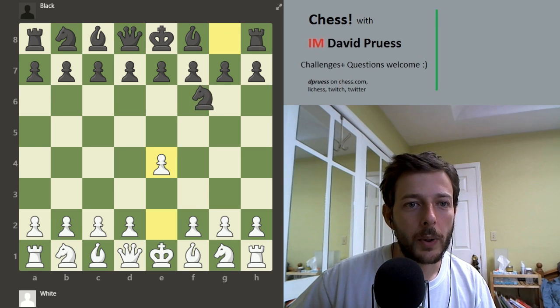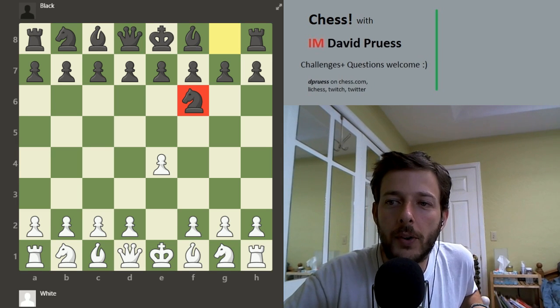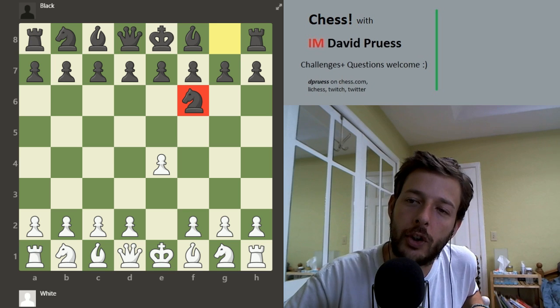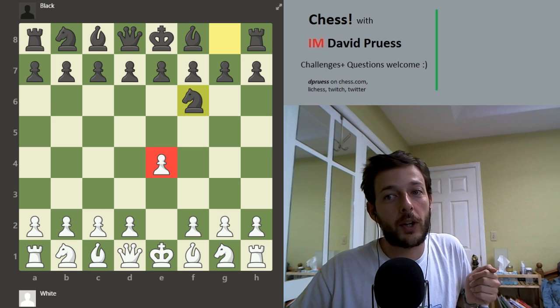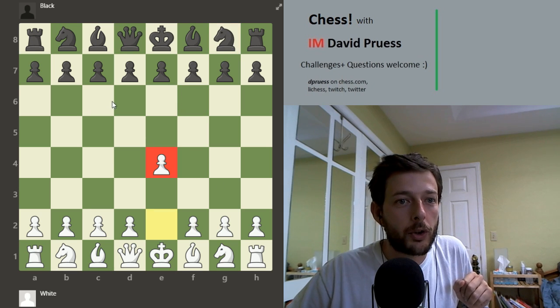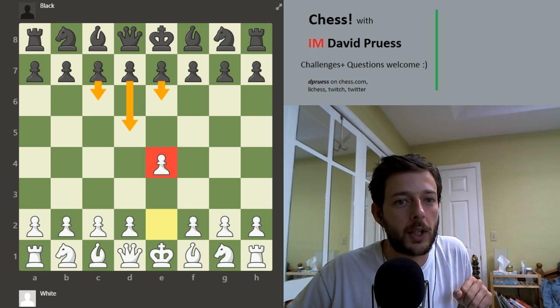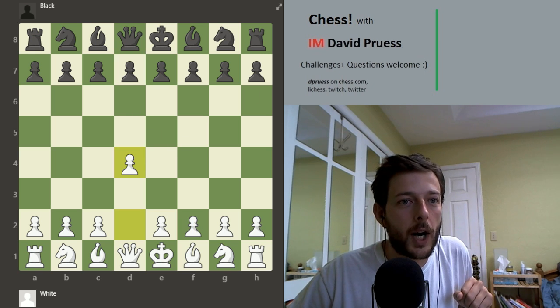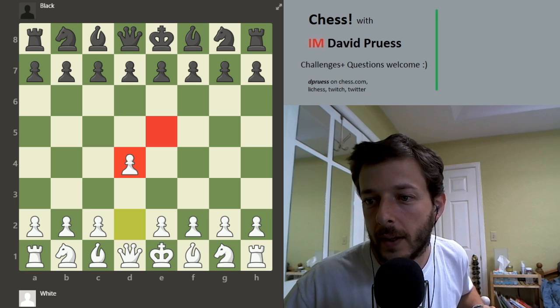Today we were playing an opening called the Alekhine's Defense. Let's evaluate the knight on f6: is it doing something important? Yes. Is it secure on f6? No. The e4 pawn is undefended, which is an important aspect of e4 openings. Against e4, two of the best defenses for Black are both based on playing e6 or c6 and then d5 to attack the pawn and challenge it. Whereas against d4, you do not see d6 or f6 played just to challenge the pawn right away with e5 — the d4 pawn is defended.